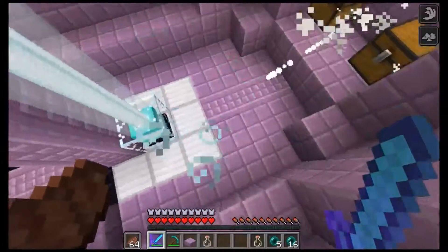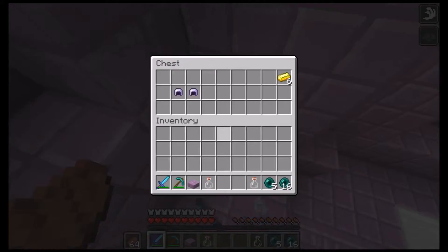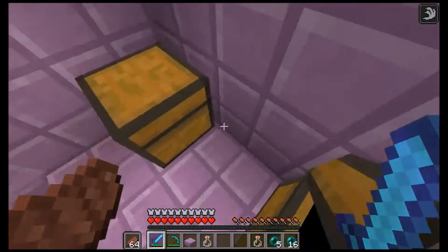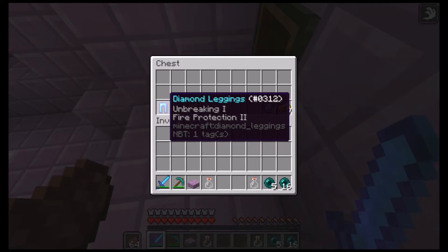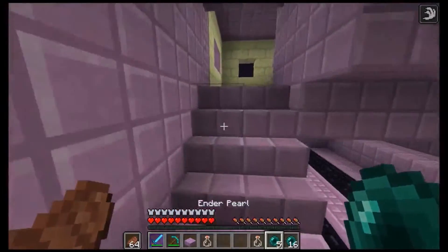Okay, great — now it levitated me. In the chest there are two of these helmets, six golden ingots, four diamonds, Unbreaking I, Protection II, and then a lot more gold. They're usually different for every seed.